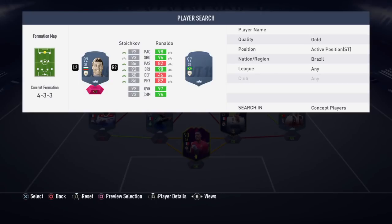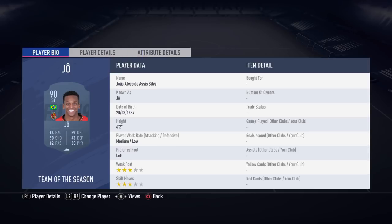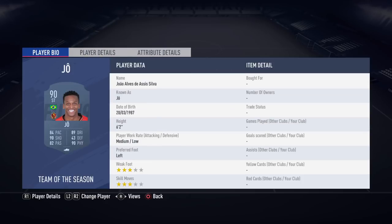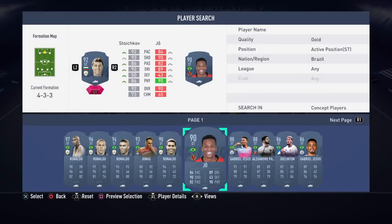Team of the Season Joe — there he is. 84 pace, 90 shooting. Overall, an insane card with 99 strength and 99 heading accuracy. So if you do want to sub this guy on off the bench, he's going to cause a lot of havoc in the area. He's got good stamina, amazing heading accuracy, amazing jumping. He's actually quite quick as well considering he's so strong and good at heading. He is 6'2" — it's rare that you get a 6'2" player with such high pace. Overall, this Joe card is actually a very good card.